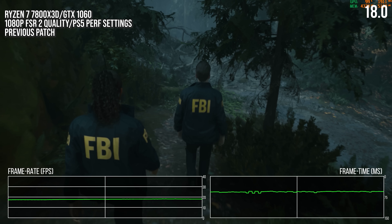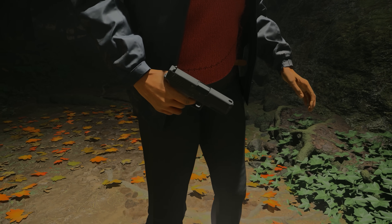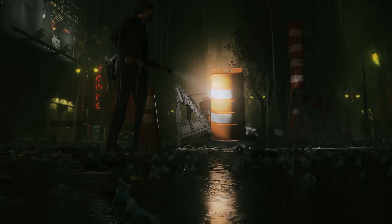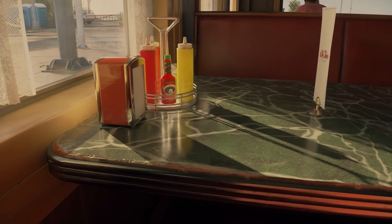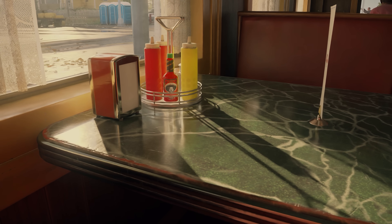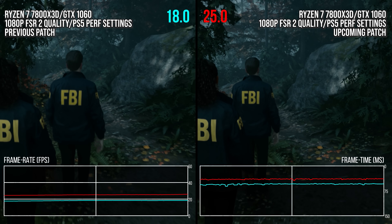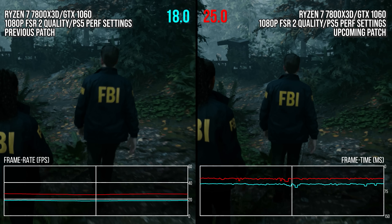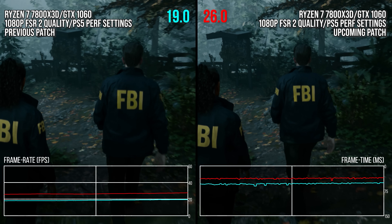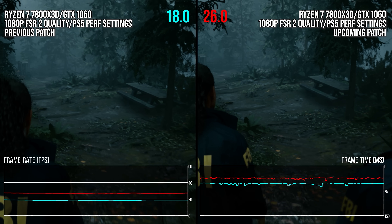So how does this new patch improve the experience? Concentrating first on Pascal GPUs — by far the most popular GPUs still being used that lack DX12 Ultimate mesh shader support — starting with the GTX 1060. In your average gameplay walking around the forest with Saga, I measured a rather impressive 45% average frame rate increase above the previous patch. Seeing this improvement in spite of the incredibly dense geometry is really great and something I would not have expected just a few months back.